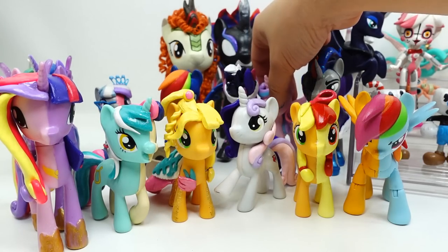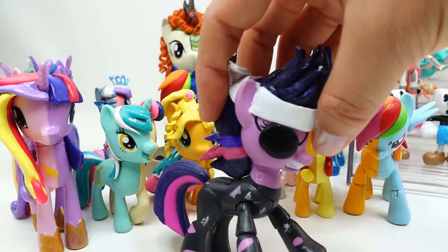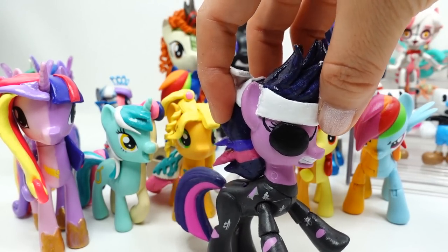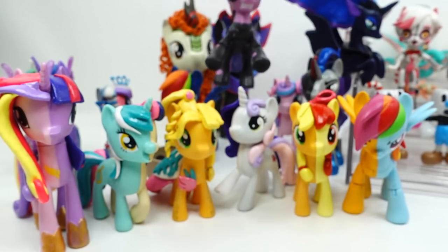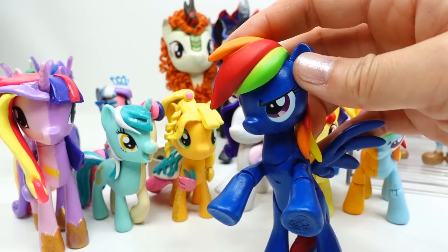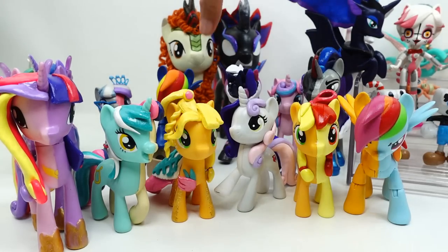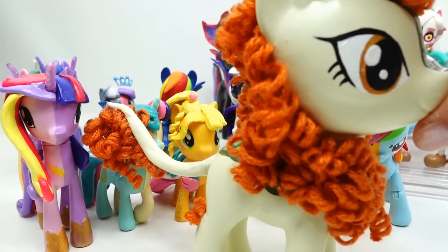We also did a few other ponies. Here we have Flurry Heart. Next we have future Twilight — look at her, Twilight Sparkle looks so beat up! If you remember this episode, that was super fun. And this one is actually evil Rainbow Dash — look at this, haha!